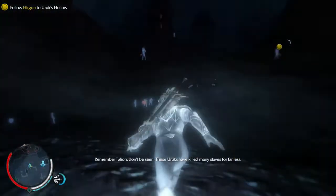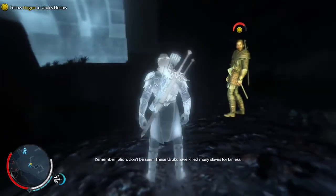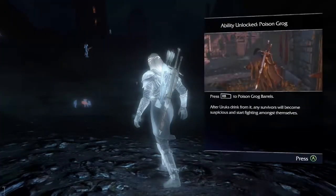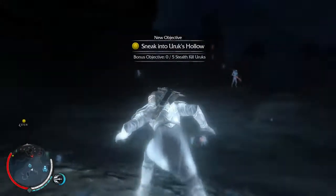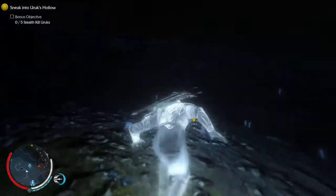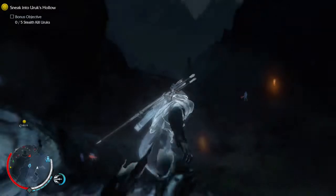Remember, Talion, don't be seen. These Uruks have killed many slaves. Hey, nice axe. Okay, poison. All right — five stealth kills. There's a bonus objective. And there's bow and archery — speed is obviously the best weapon. You've got reach and you've got shock. He's down, he's down.